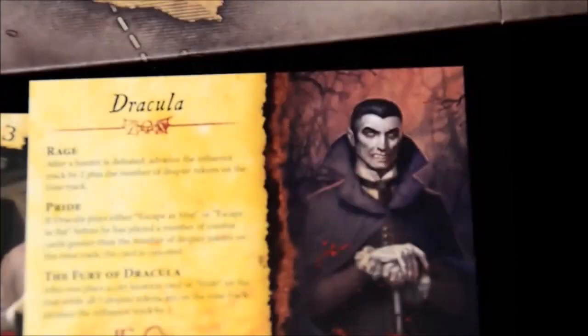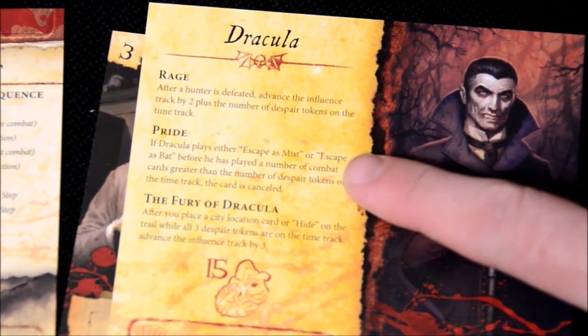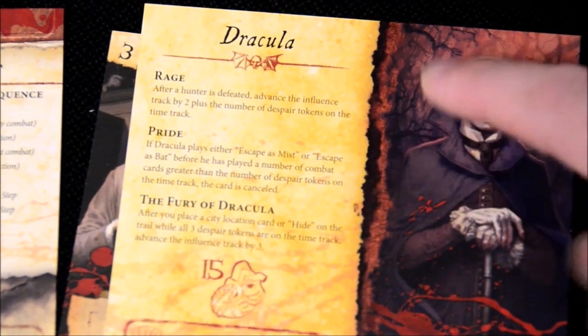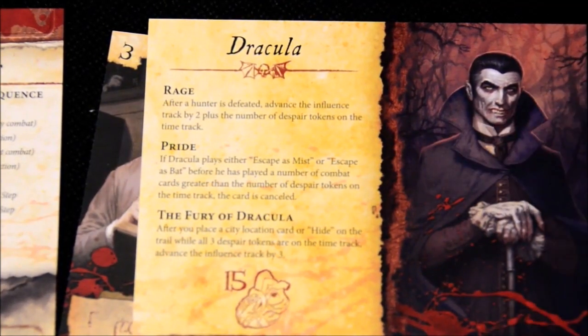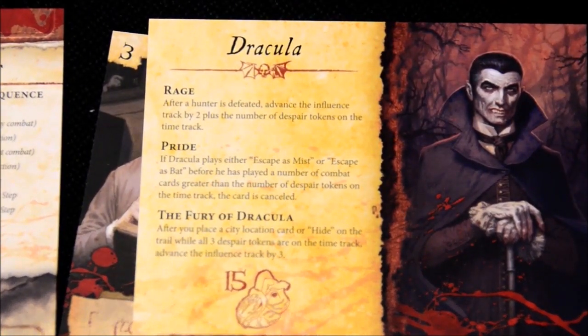Dracula has special abilities like Rage — after a Hunter is defeated, advance the Influence track. He has Pride: if Dracula plays Escape as Mist or Escape as Bat before he's played a number of combat cards greater than the despair tokens on the track, the card is canceled — he cannot run unless the situation is dire enough. And the Fury of Dracula ability: while all three despair tokens are on the time track, placing a city location card on the trail advances the Influence track by three.